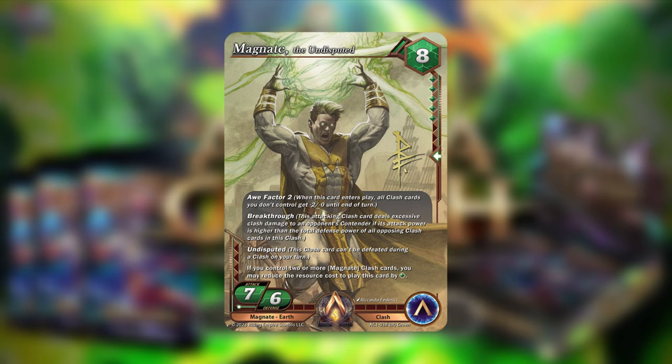Awe Factor 2 is more like a cherry on top — it helps ensure your other Magnate cards go unrivaled when they're swinging. Since they all have about the same stat line of 2-2, 3-3, 4-4, Awe Factor 2 lets them make favorable trades. For example, Moxie's 3-1 becomes a 1-1 after the minus two, so your 2-2 trades favorably. The fact that it only lasts until end of turn is a bummer — it would be cool if it was permanent while in play.